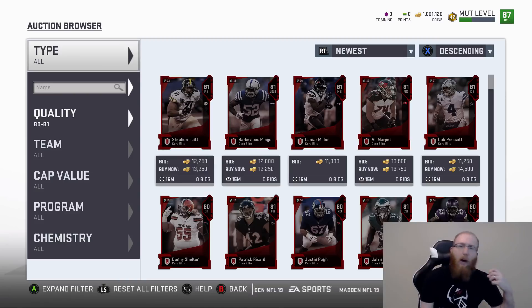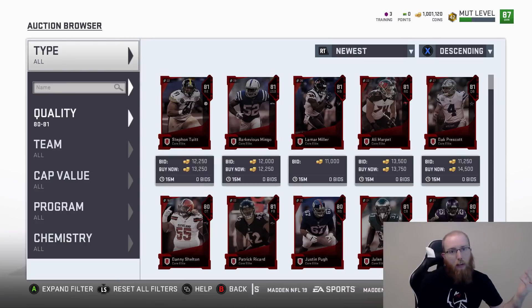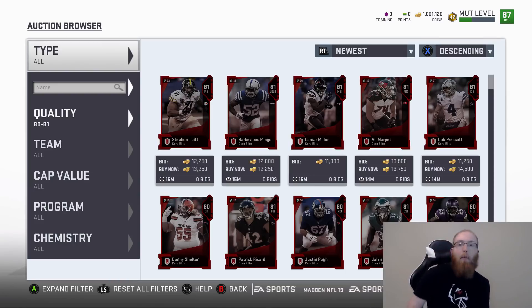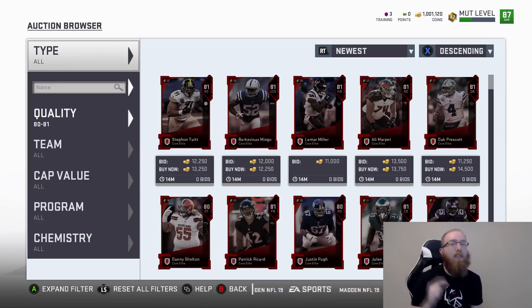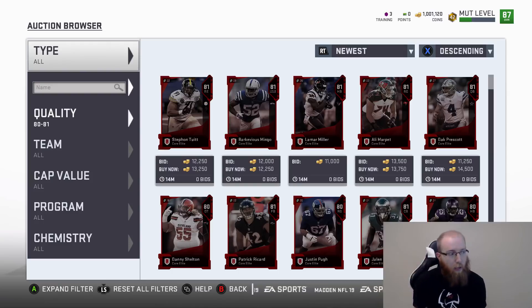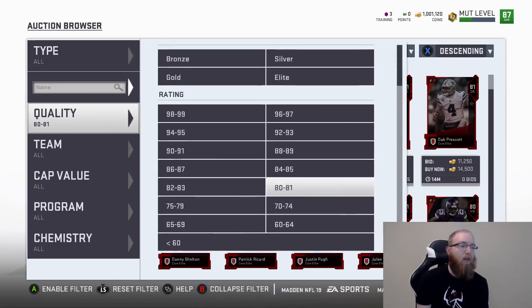So 80 to 81s - if you have like 30,000 to 40,000 coins, you can snipe a handful of them - three, four, five depending on what price you get them for. Sell them, put them up for 12. Go play solo challenges, weekend league, head-to-head, drive champions - whatever you like. Come back, they'll probably all be sold by the time you get done with your game. Rinse and repeat. The good thing is this filter is still really good no matter how many coins you have, because there are cards posted for 3,000-5,000 coins that sell for 12,000.